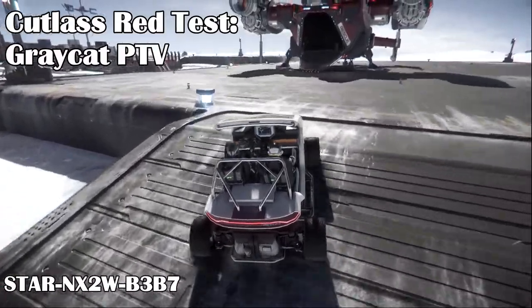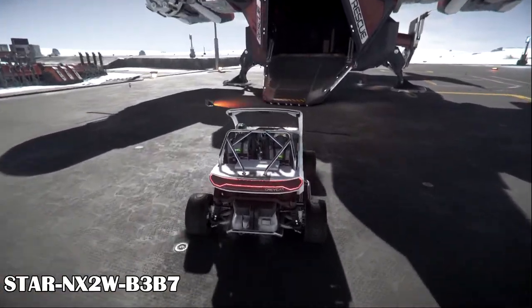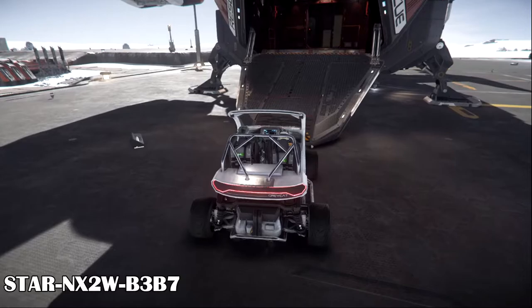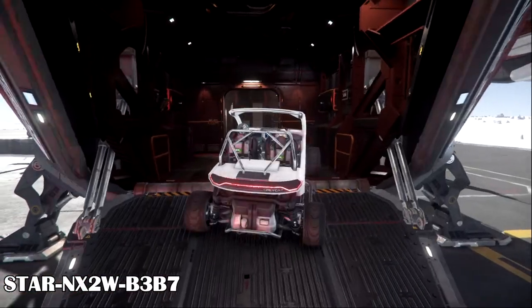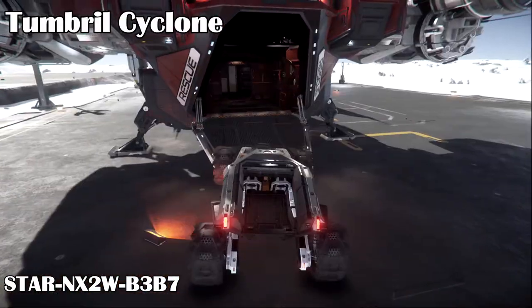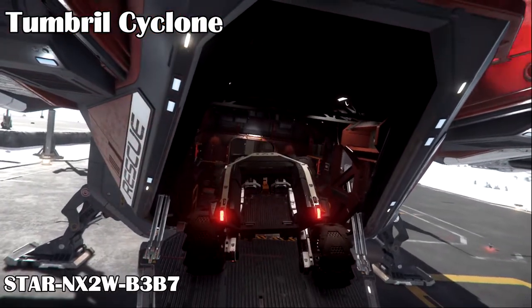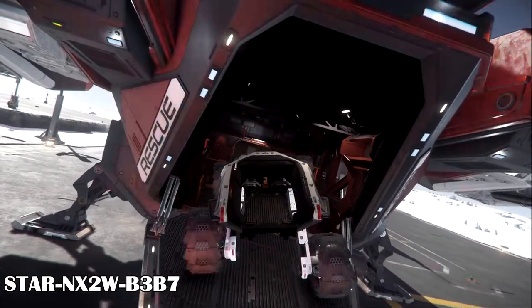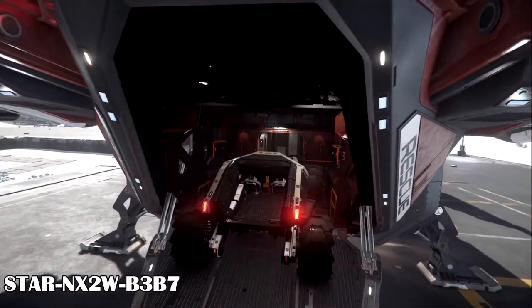I also tried the Cutlass Red. So far, I can only seem to fit one Greycat PTV for sure. The Hover Quad or Nox look like they might fit, barely, but I haven't tried them. The Drake Dragonfly would stick out the back if you leave the door open, but it might barely fit. Anything else, like the Cyclone, is just too wide or too long. They would either stick out so much they'd fall off the ship when you take off, or the side entrances would be blocked, or they would block the entrance into the ship.